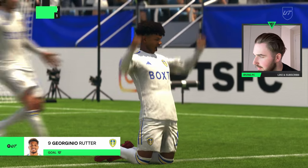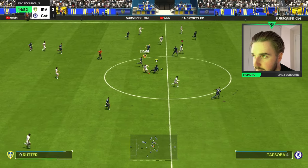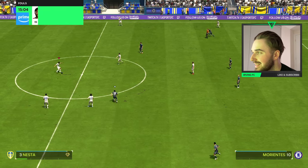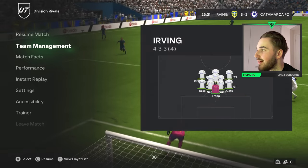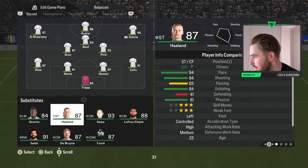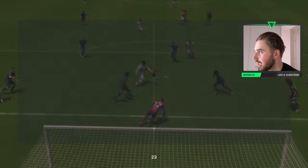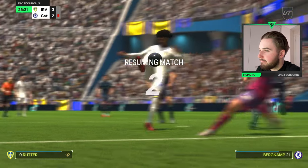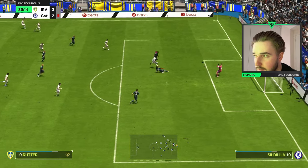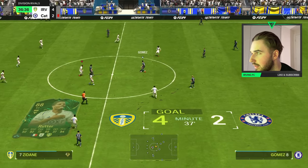Best evolution ever. Look at him — starts at 92 pace, 92 shooting. He's going to be good, isn't he? What I'm going to do is put Best at CAM and take out Gray for Zidane in central midfield, and let's try Salah — Rule Breaker Salah. He's really fast. Rutter is insane — his 85-rated card was so good already, and now his 88 evolution. Wow.